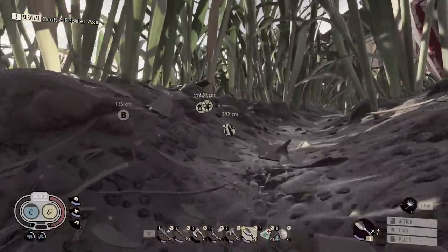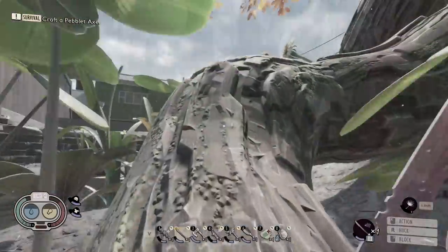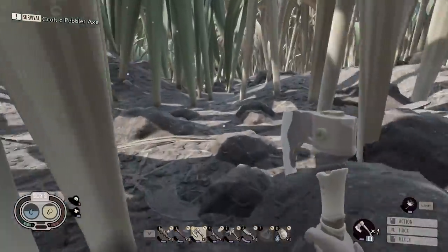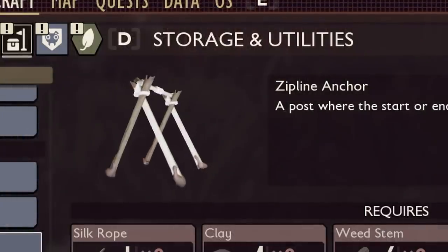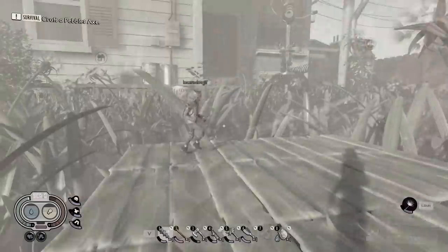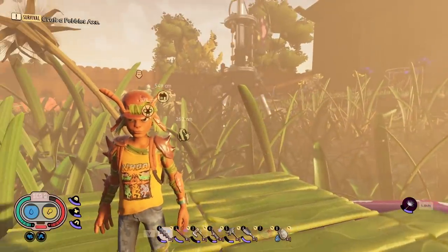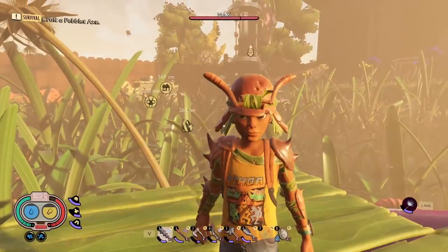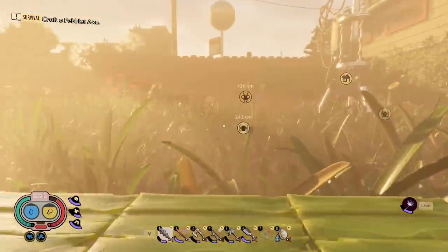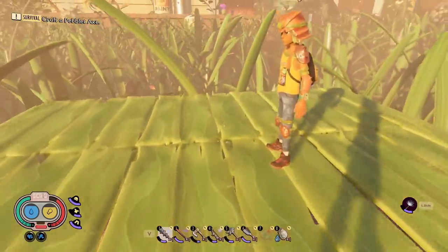Hey everybody, Blitz here, welcome back to Grounded - you know this one, shrunk in the backyard. There's lots of travel back and forth, walking, more walking, lots of walking. Today intern and I have decided to do something: we're going to build zip lines across the map, build up a big hub and try to fast travel, because this game is slow with all the walking. It takes about eight minutes to cross the map corner to corner, so going to get materials you forgot and coming back takes way too long.